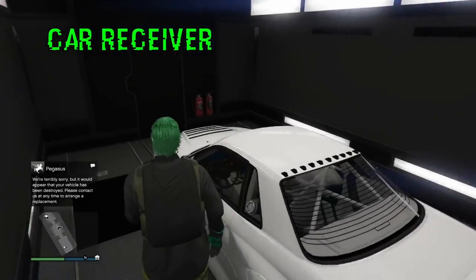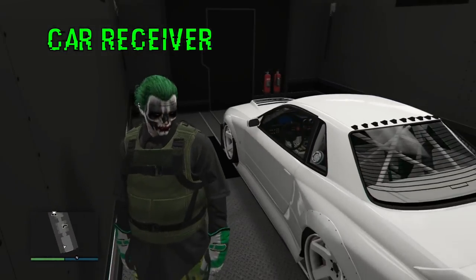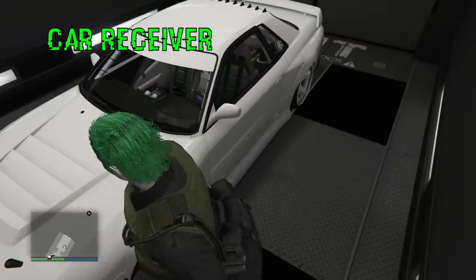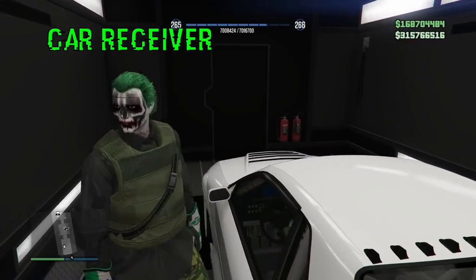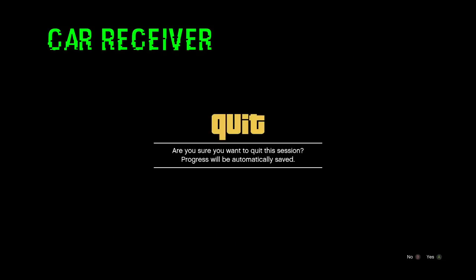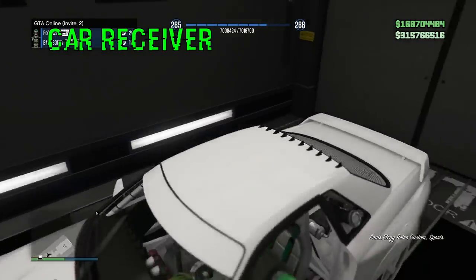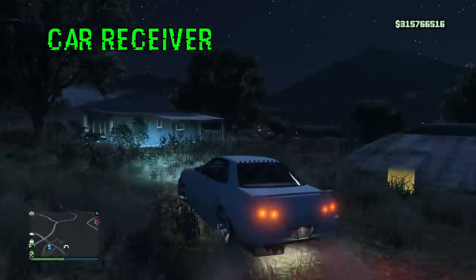Two player GiveCarsToFriends glitch — still working after patch 1.41 and all the recent hotfixes. The car is in your MOC. Let your friend know to back out of the job. You don't need to go to creator at this point — go to style, change something, select your outfit, and get that little orange save icon on the bottom right. Once you have the save icon, do the story mode trick: down on the D-pad, select the story mode character, back out of the alert. Hop in the car and drive it out and back in to save. If you're doing it as a money glitch, take the car to LSC and change the plate on it.